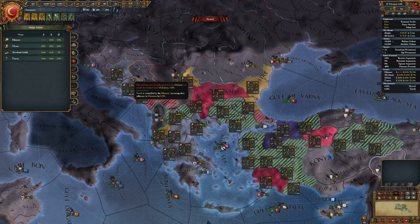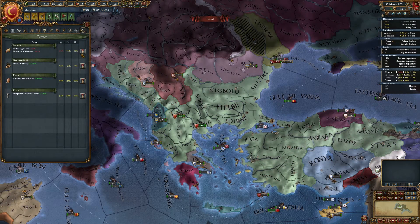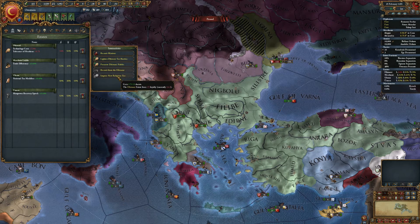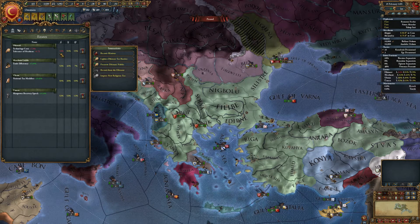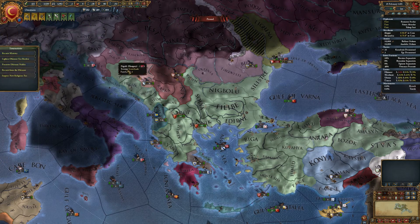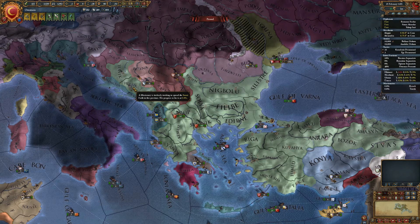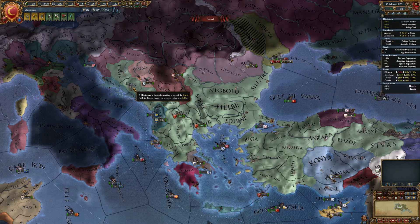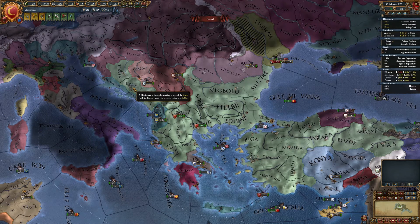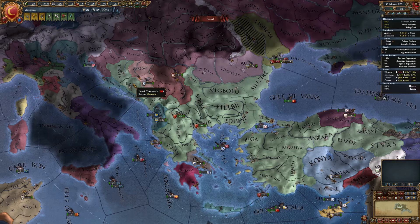Next you lower the loyalty. I have already done that by using 'Recruit from the Dhimmi' and 'Impose New Religious Tax'. I was able to get it below 40, down to 34. Now if you revoke a province from them, they will immediately revolt using religious rebels which can convert your whole country into their religion. So now we have to wait one year before we can revoke those two provinces from Dhimmi.